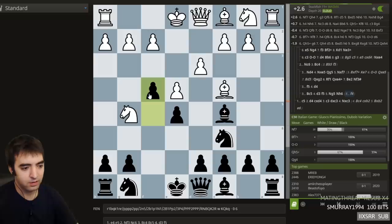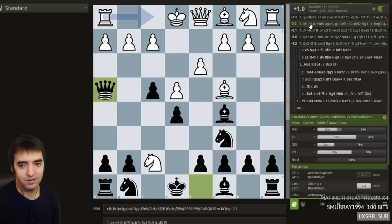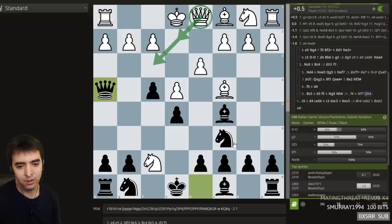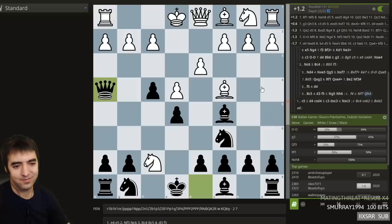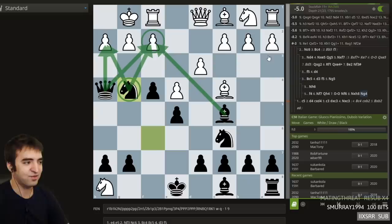Knight f7. Interesting — queen h4. Wow. If this is only plus 1 and g3 is the only move... queen e2, queen f3... But then knight d4 is nice. Wow. Discovering a new opening here. I'm very intrigued. So most people castle — wow, castling is probably the most natural, which has a bad score and the computer says it's just better for black. So if castling we have this move, and if takes... this is very reminiscent of Stafford Gambit. And now it's minus 5. That's so nice.